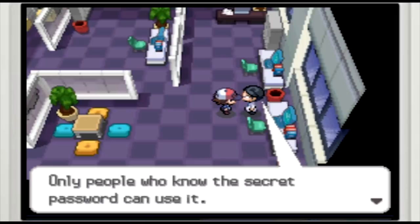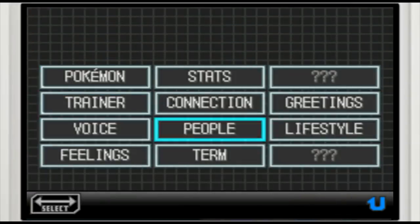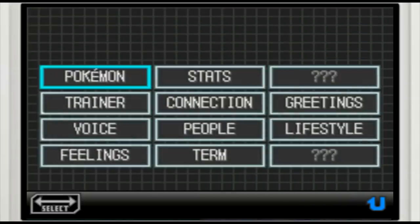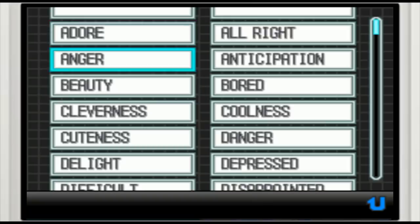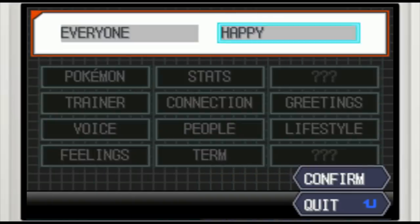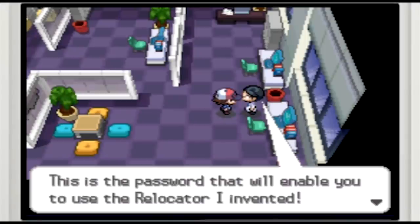At no point in the game are you even given a hint as to what the password might be, so you would have had no choice but to look it up online or employ a strategy guide. Using the EasyChat system, the password is "everyone happy simple connection." Once given the correct password, the scientist forks over the Relocator — a key item that allows for communication between Generation 4 and Generation 5.